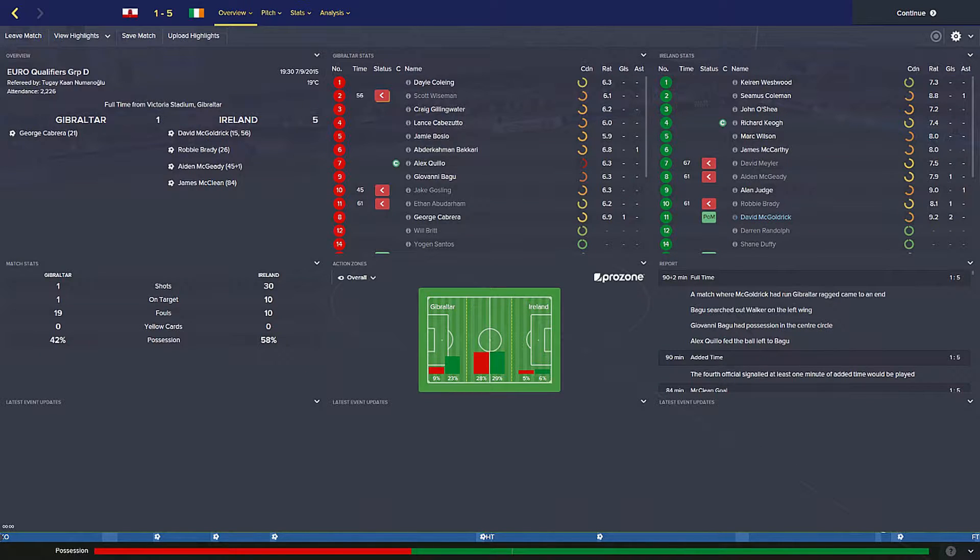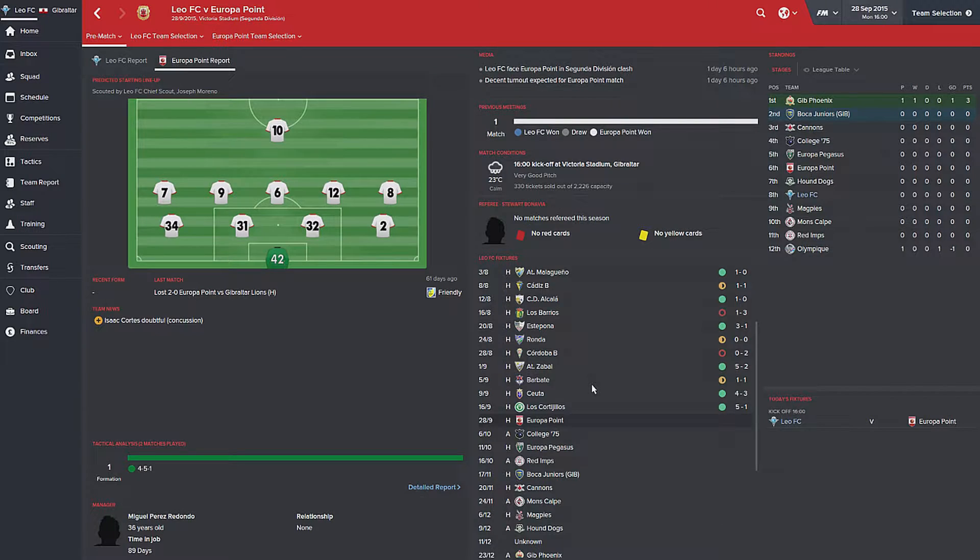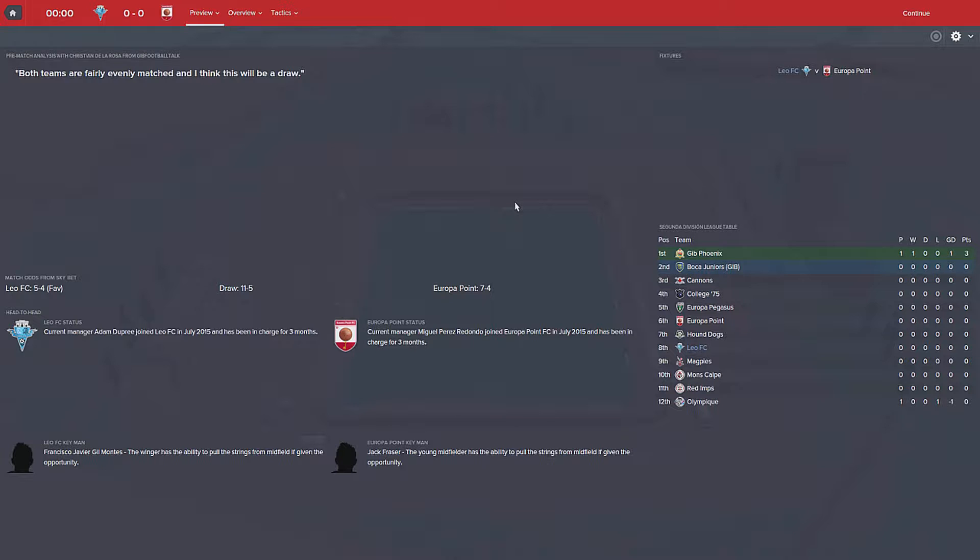In this series we're going to be making Jabra like the best country in the world. We're going to be Leo FC in the second division as well. The game sort of glitches and all that. I've got another series going on where I'm unemployed, got no coaching badges and everything. We're playing Europa Point today in the first match. We chose Leo FC just because they've got a blue badge - that was pretty much the only reason why.